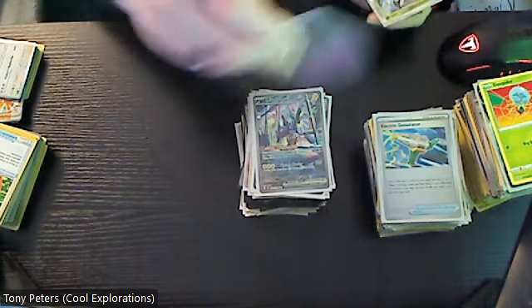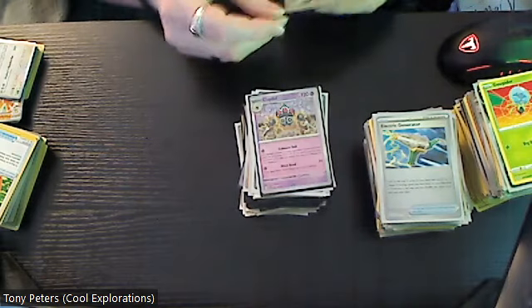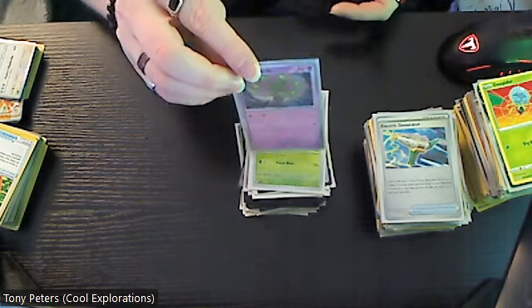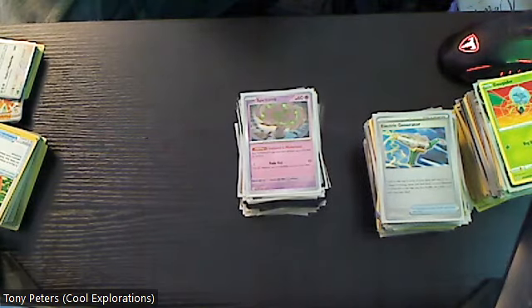Bellabolt EX only two dollars, Radiant Charizard — this one's cool — nine dollars, Comfey full art is four dollars, Arcanine in this version is six dollars, and Maradon EX is twenty-eight dollars — it's a nice card. Claydol is actually four dollars in the holo and I have a few of those. My car is three dollars, and holo Spiritomb is three dollars as well. So those are the cards from that lot of hundreds of cards that my son, my daughter, and I got.